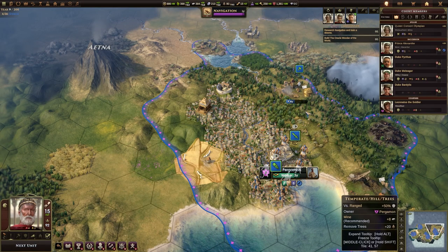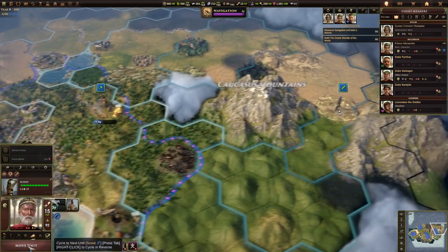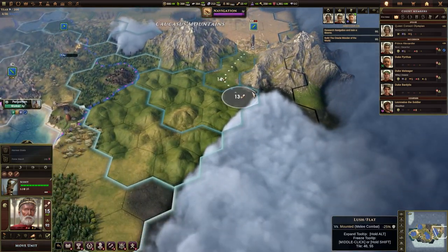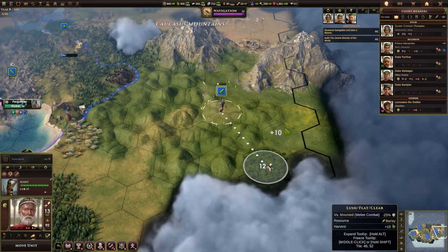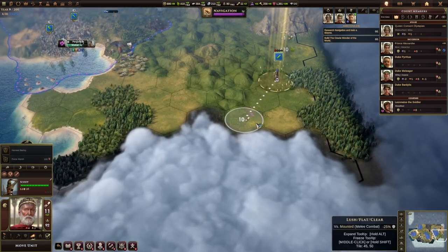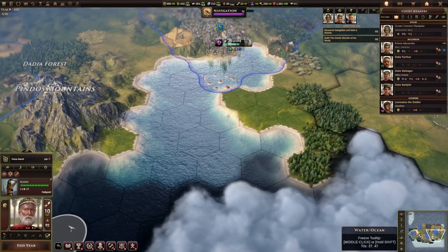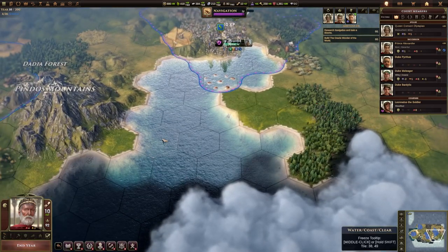So we've got eight more to do. We need to research navigation and train a Bireme - that shouldn't take too long - and build the Oracle Wonder of the World, which is going to be one of the longer ones. We'll get navigation on the next turn. I'm just using my scout to uncover some stuff right now.